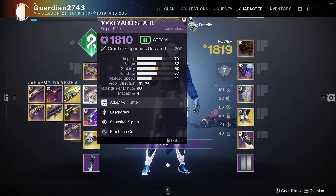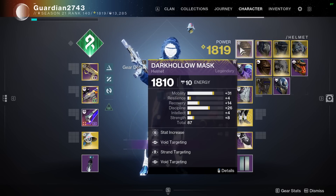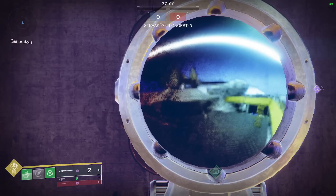For the first test I'll be showing you, I have my 1000 Yard Stare — the same exact one — with two void targeting mods on and a strand targeting mod. I know the strand targeting mod shouldn't change anything, but let me show you guys something. So here it is slowed down so you can tell the difference. It's about 14 to 15 frames to scope in — pretty damn quick.